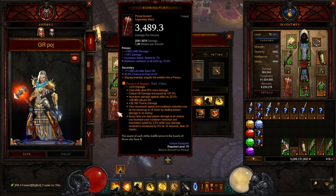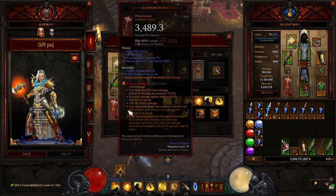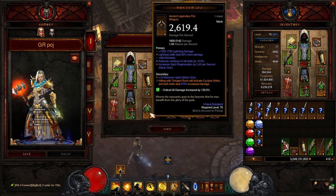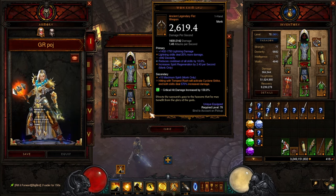We have Echoing Fury in the main hand. As you can see, I've rolled off the main stat just to get more damage, more attack speed, and more cooldown. We are using Wan Kim Lau — rolled cooldown here as well. Hitting with Tempest Rush will activate Cyclone Strike, and both skills deal increased damage.